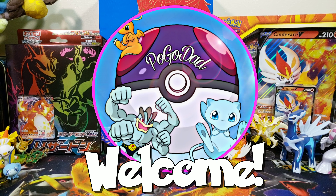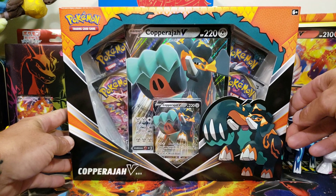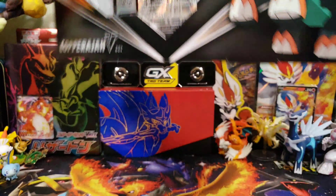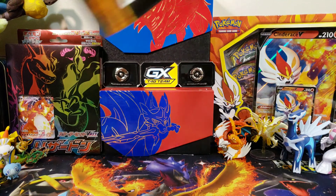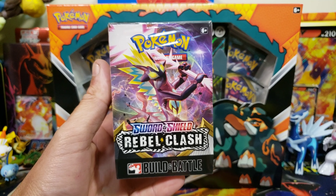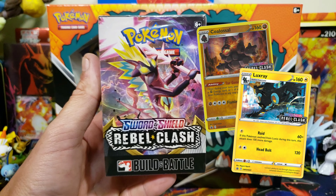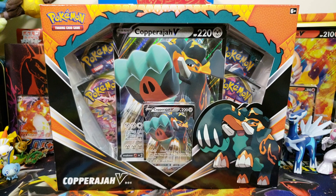What's up guys, Pogodad here and welcome to the channel. Today we got this huge box opening — we got the Copperajah V box, released last week. It comes with four packs, a regular size promo, a jumbo, and an online code card. Since it only has four packs, we're also going to open a Rebel Clash Build and Battle box, hoping to pull something other than a Flapple or Garbodor, which is all I've gotten out of the last six boxes.